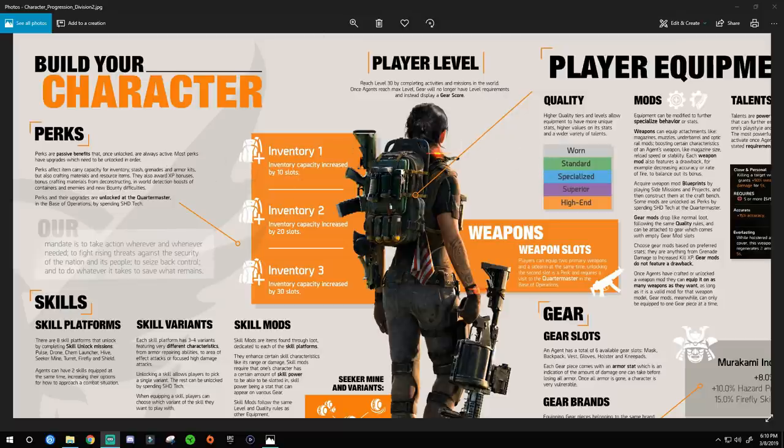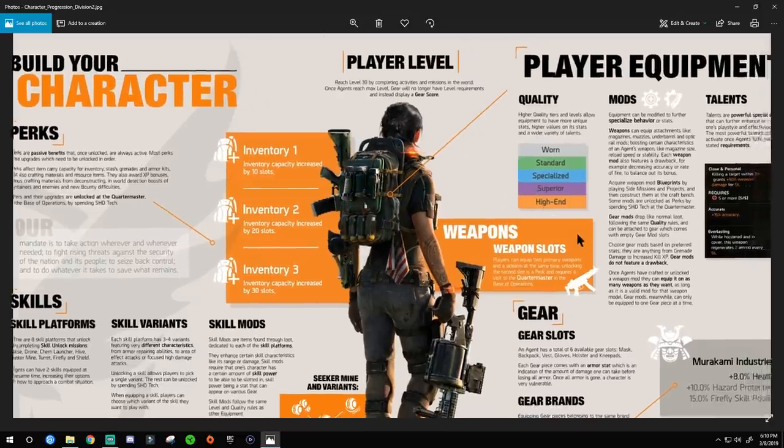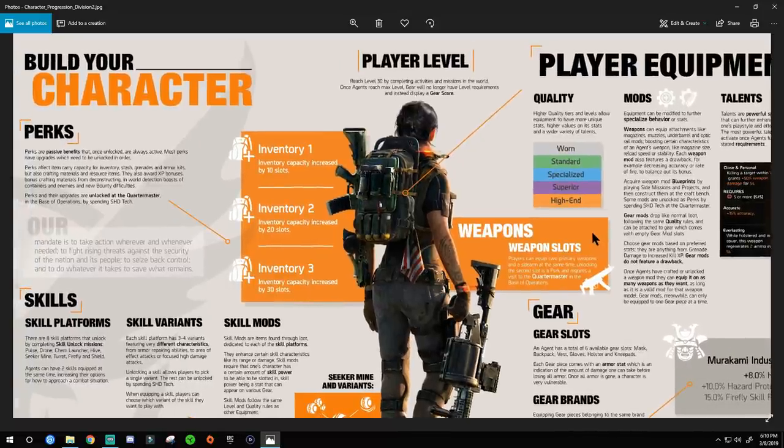This shows how you build your character leading into the Division. If you are a new Division player, basically how the game works is you're gonna have your own personality as far as your gear. Depending on what you want, you build your character differently, so you have the option to change things and try out different things. You're not stuck to one play style — you get to experiment based off all the loot, perks, and mods in the game.